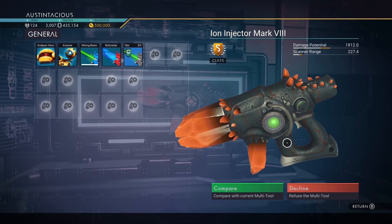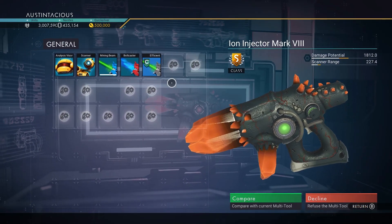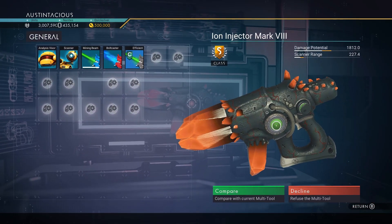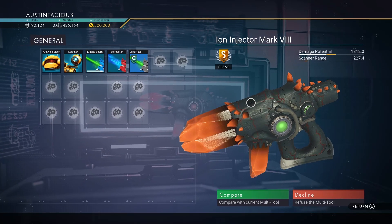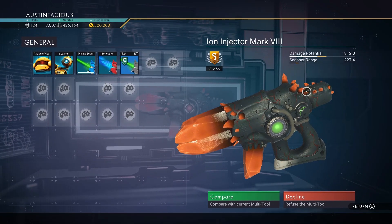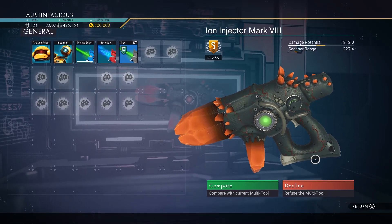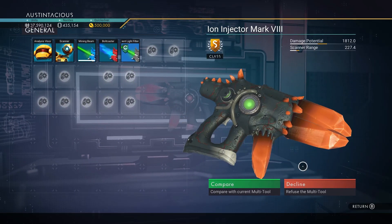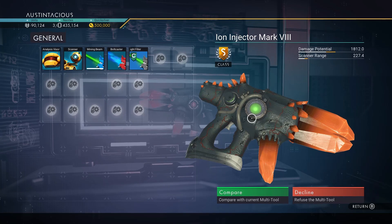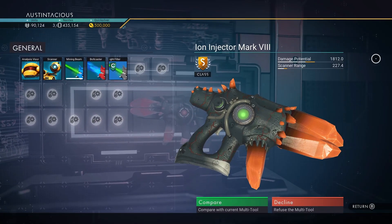It's called the Ion Injector Mark 8 and it's an S-class 16-slot, which is the maximum slot count for a mid rifle. It's in a black skin with black-to-orange crystals on both the clip, barrel, and rear, with a white and black trim finish to the trigger and the butt. Even this little bit of leather on the side is black — sometimes that's gray. It's a really really nice tool.